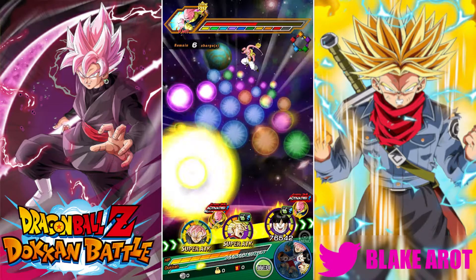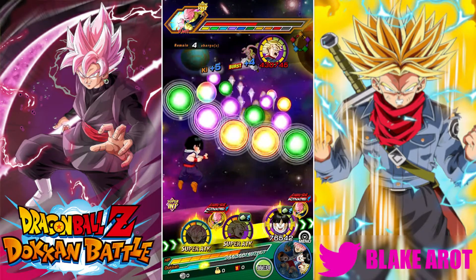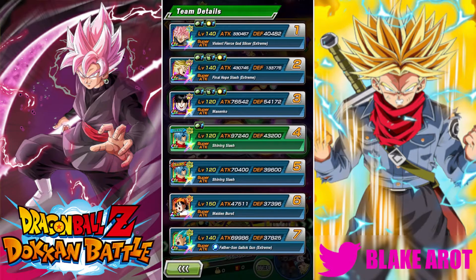I'm going to leave Rose up front here and get all these blue orbs with Trunks — that was still a good amount of orbs. I forgot to check his defense last turn — his defense is 133,000. That's pretty good.